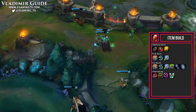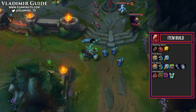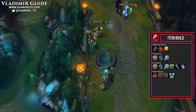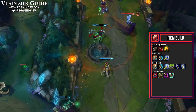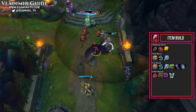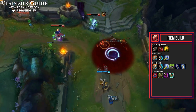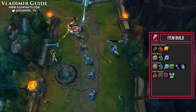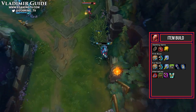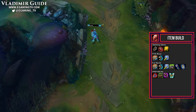Next we move into the Spirit Visage, which is one of the best offensive pickups on Vlad. 10 more cooldown reduction bringing us to 30% with our runes, 500 health, a bunch of health regeneration, and 55 magic resist. You can move this up in your build if you are against a high AP team or a mid laner that can bully you. It also increases the healing on yourself by 25%, making your new Q even better. By far one of the best items and I get it almost no matter what.